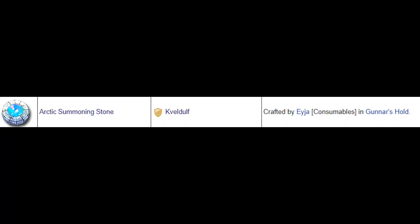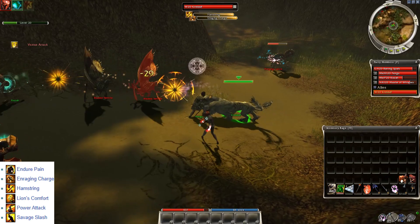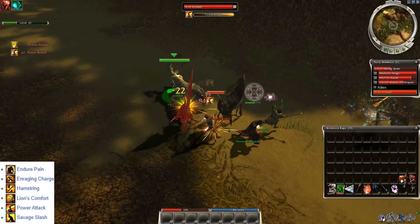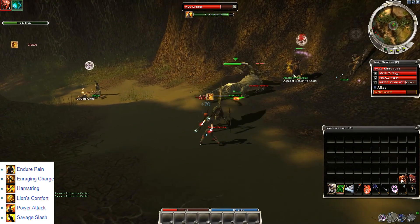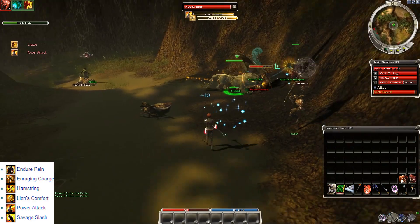The Arctic Summoning Stone summons the Quelldolves, a warrior ally with nice DPS skills like Power Attack, Savage Slash, self heal, snare, and an HP boost. Not bad at first glance, but since warriors have only 2 pips of energy regen, Quelldolves run out of energy rather fast. They don't use any adrenaline skills either. Find Aja in Gunnar's Hold if you want to get some of these stones.